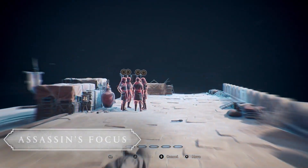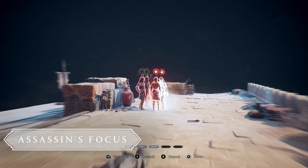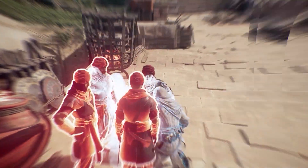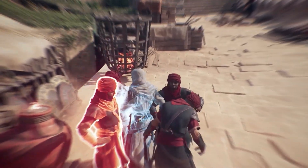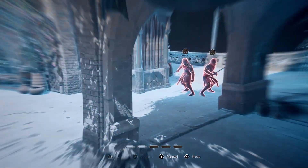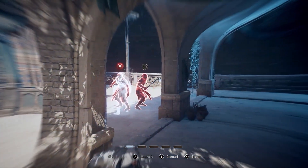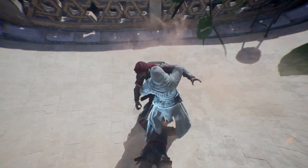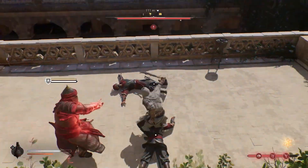The Assassin's Focus is a new way to eliminate targets in quick succession whilst remaining undetected. It allows you to slow down time, mark, and execute up to five enemies. You can use it to plan an attack carefully, navigate rapidly in the environment, or even use it as an emergency kill if you're about to get spotted. There are countless ways to master it and create fun and breathtaking moments, but be careful where you land at the end of your strike, as you might end up getting detected if you are not cautious.